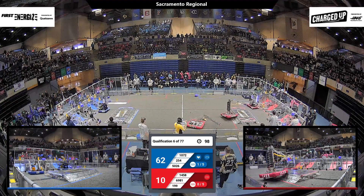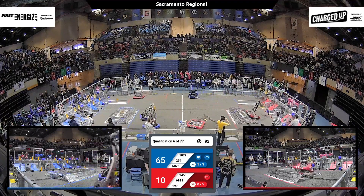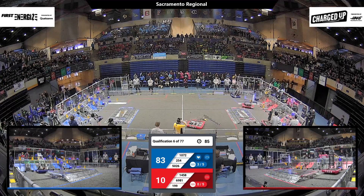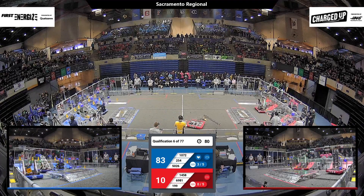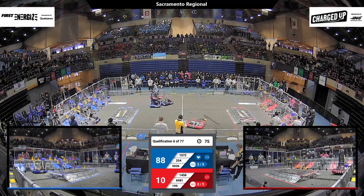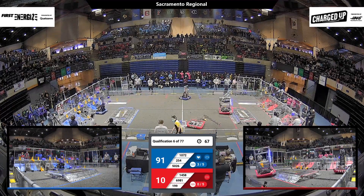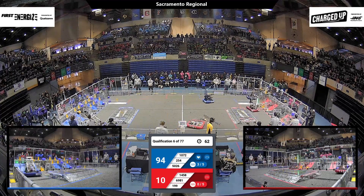1458 has got a little bit of some stuff hanging out of its robot, and it falls off the red charge station, but it's still got that cube. They're maneuvering their robot. It looks like 6981 for the red alliance — their robot has been disabled because they were getting entangled in other robots. We don't want a robot to damage an opposing alliance or anybody's robot, so for everybody's protection they've been disabled for the rest of this match.